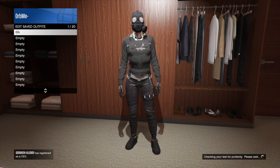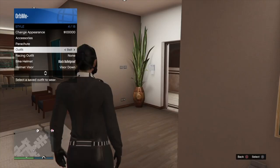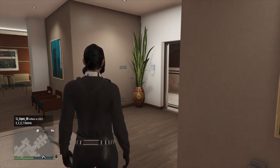Go ahead and save this outfit on slot one. Then open up your interaction menu and swap outfits to force a save. Once you see the save icon in the bottom right-hand screen, go ahead and close your GTA application.